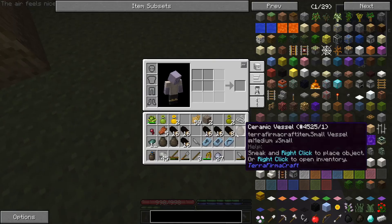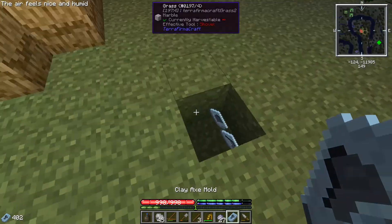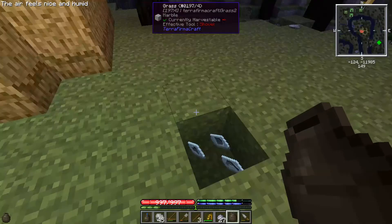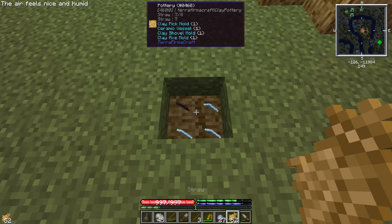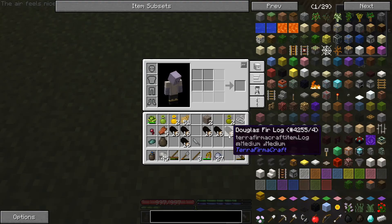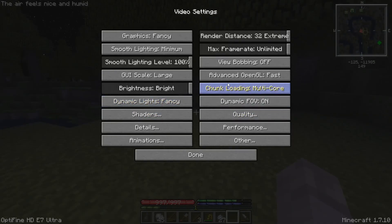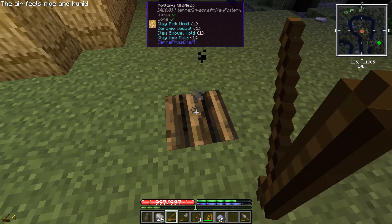Cool. So now what we do — pop those in here. Let me just make sure there's nothing around, and then we can put 10 of those — 100 units — into that. And then we can do what we did last time: cover it with straw, cover it with the wood. I'm getting that bug again. Hopefully that fixed it. The shaders can mess it up sometimes, even if they're not on.